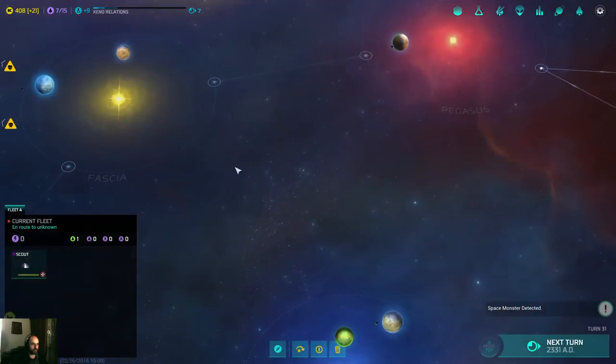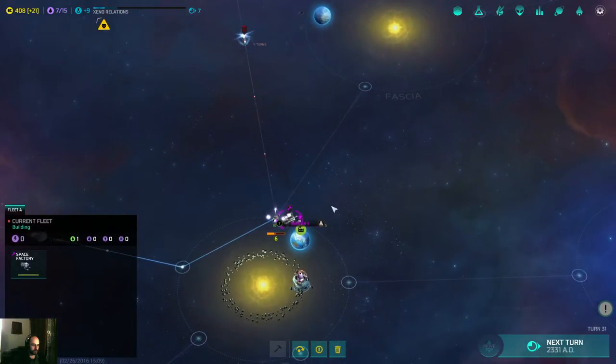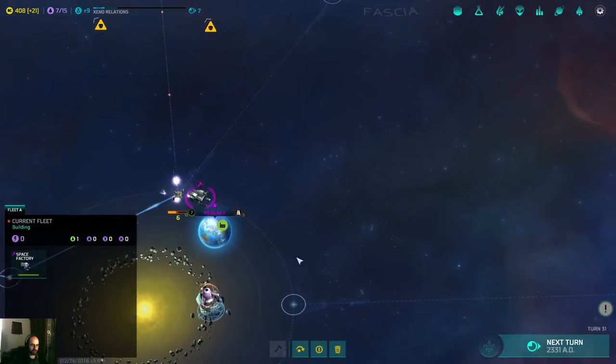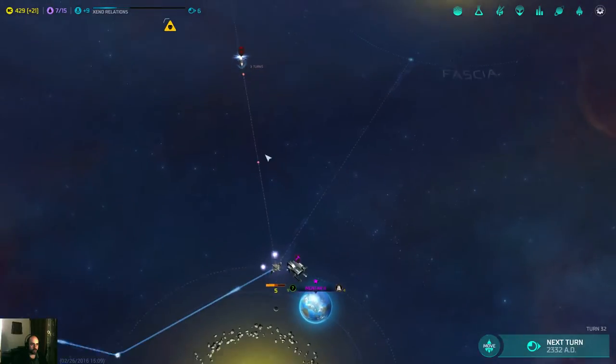That's how you block those — that's why I need those blocks. It's still building — six turns. That's why I need those outposts covered.